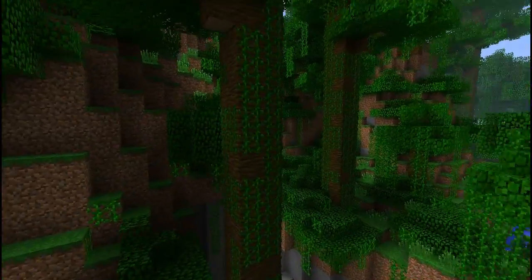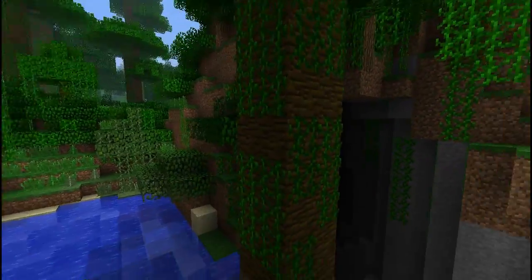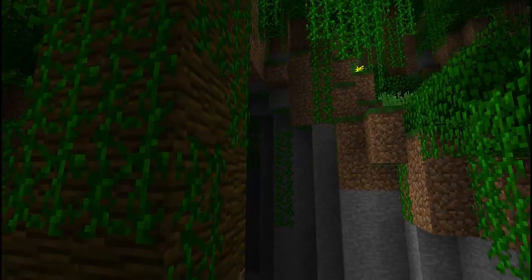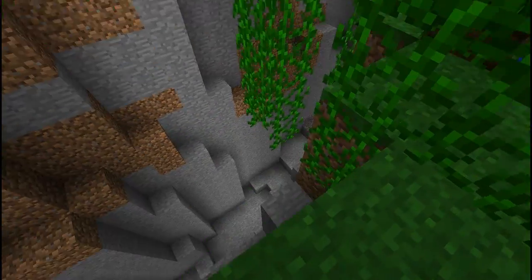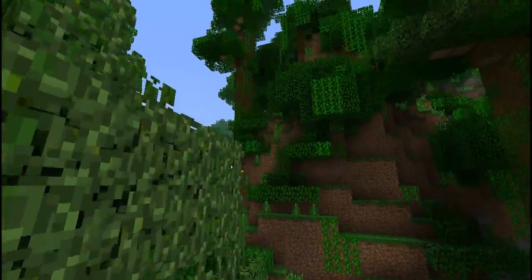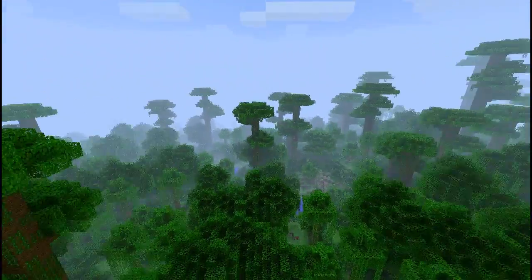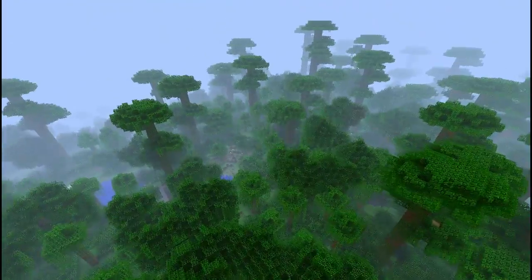Pretty sweet, huh? The new biome has new wood — everybody likes new wood. We also have climbable vines, so let me get my lazy butt down here because I'm flying. You can climb vines — that is so cool. I don't think those hanging ones are climbable, you'll probably fall to your death, but hey, never know. These are the new jungle biomes.